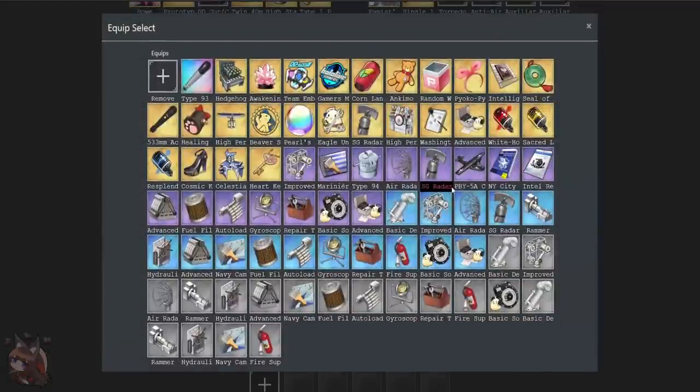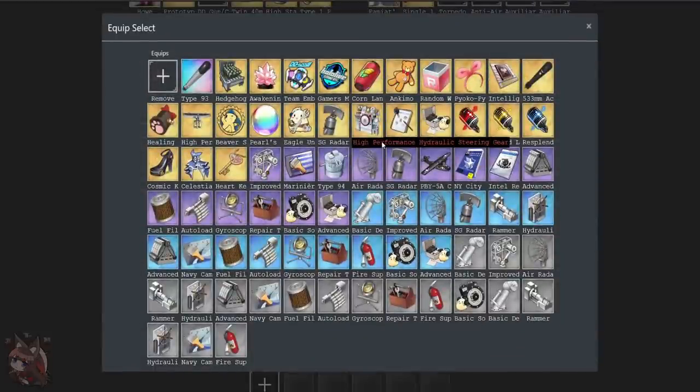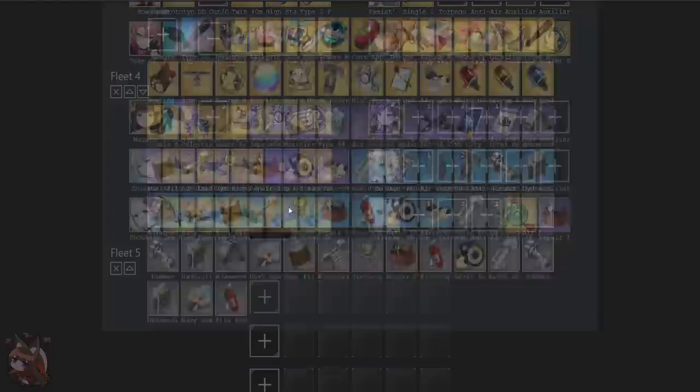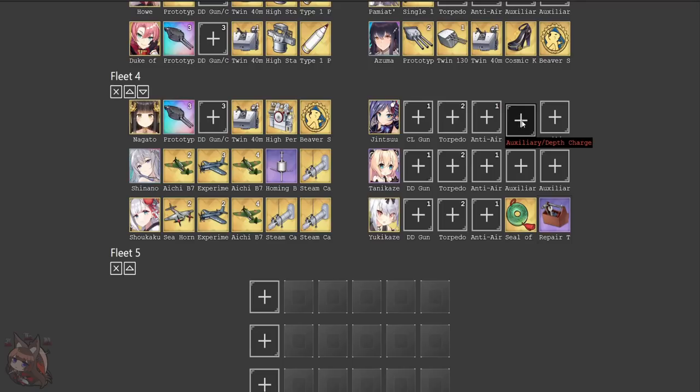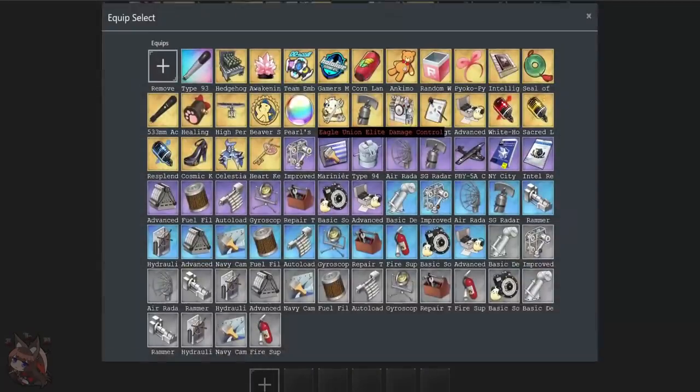Yukikaze is another option, though she's not like a significantly amazing ship for doing torpedo damage. If you want to be a little bit more survivability oriented, you could run something like this, which would give her a little more survivability, and then maybe use Jinsu. You could put Pearl Tears on her and make something like this for the equipment — this would be a little bit more survivable if you're having problems surviving.